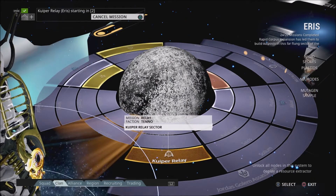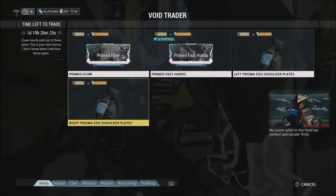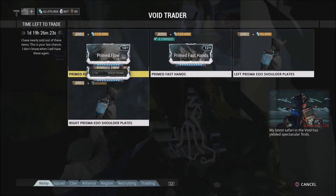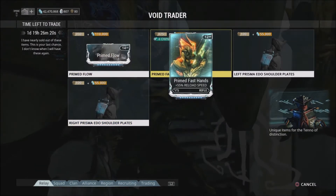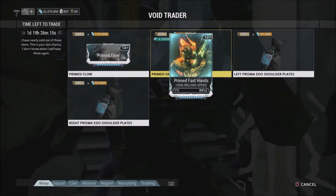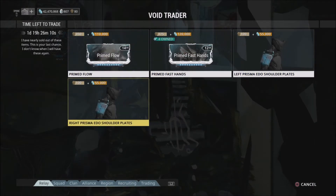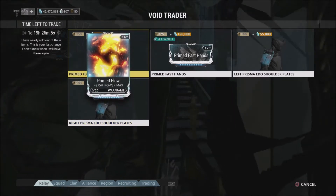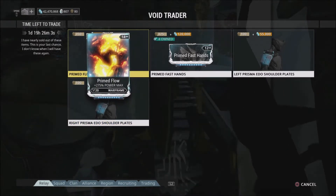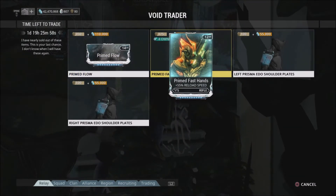I'm already going to tell you, this week Barrow has redeemed himself from all the saltiness. First up, he brought Prime Flow — 350 ducats, 110,000 credits. This thing is a wonderful mod because it adds up to a 275% energy max, while regular Flow only does 150%. So it's a substantial increase — it's almost double what you'd get with just regular Flow.